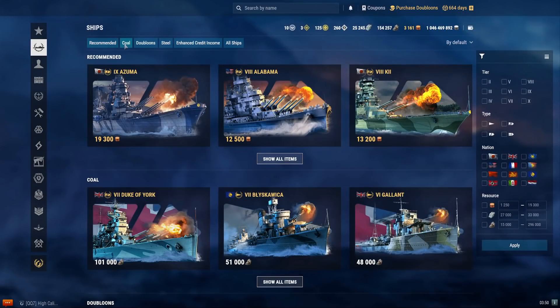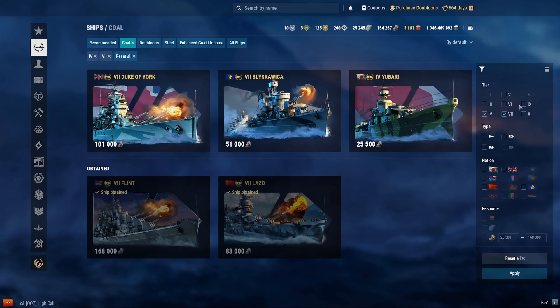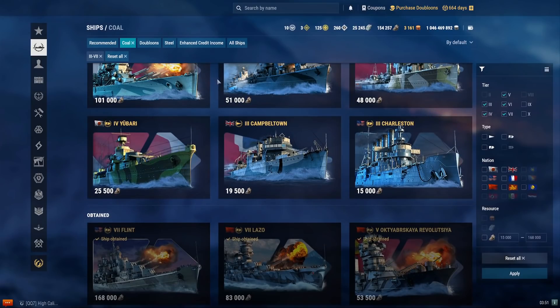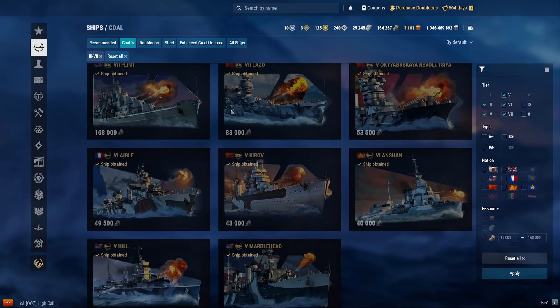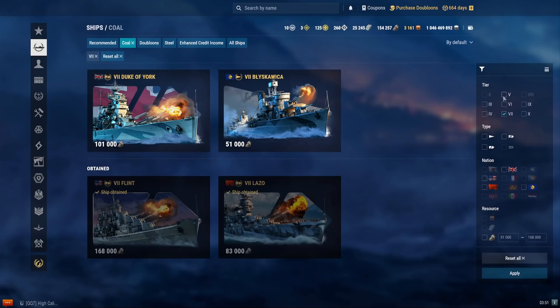We're heading over to the ships, clicking on coal, and looking at the tier 7, 6, 4, 3, and 5. So let's get started. For the first coal ship we'll be looking at today, starting at tier 7, we'll be looking at the Flint.